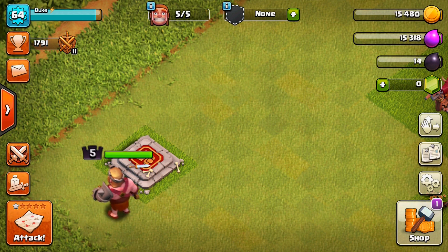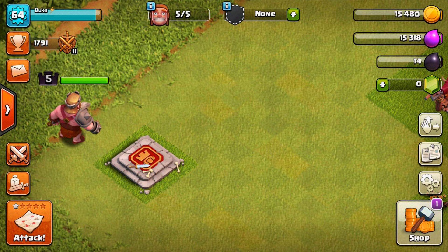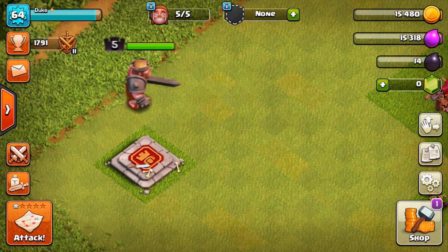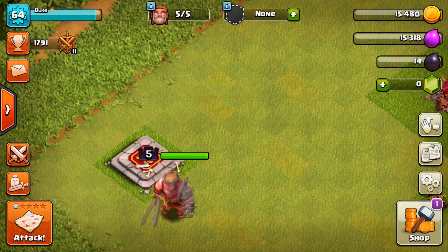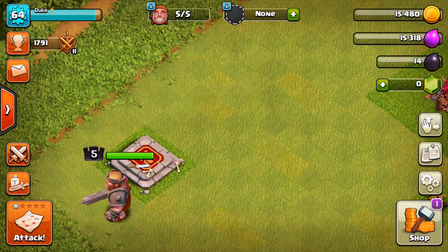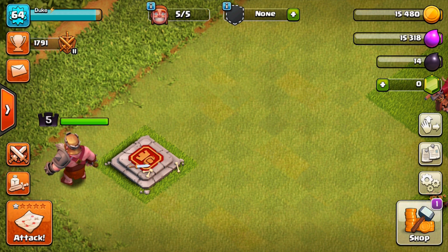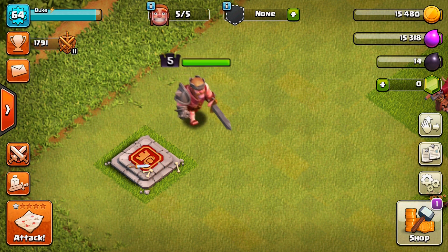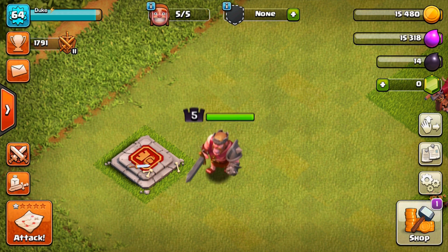Here we are at Town Hall 7, the first Town Hall where you can obtain a hero — the Barbarian King. The Barbarian King at Town Hall 7 goes from level 1 through level 5 where he maxes out. It is tough early on to get the Dark Elixir you need to upgrade him because you start with a low level drill that doesn't give you much. It is up to you to farm up your Dark Elixir, ideally after you get your core Elixir troops upgraded in your laboratory.